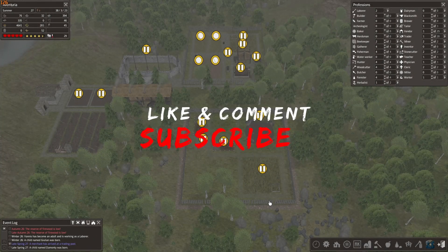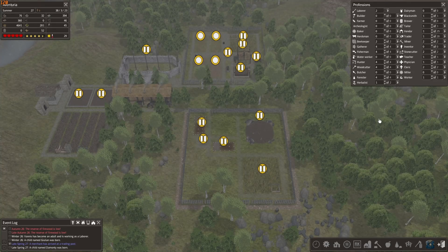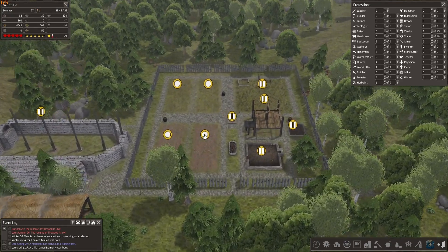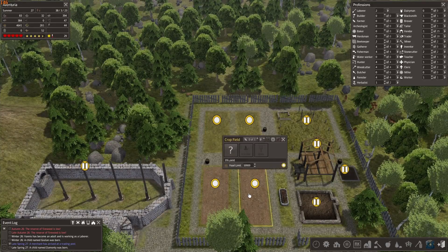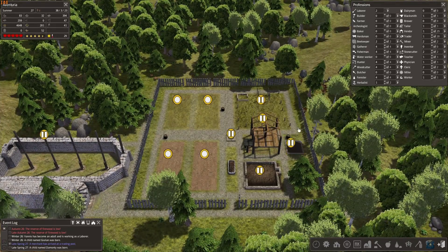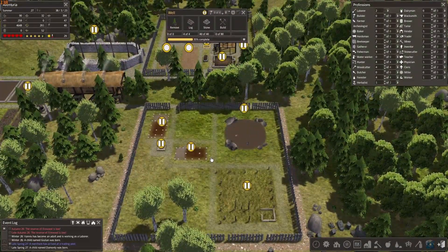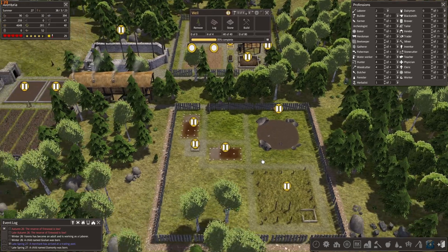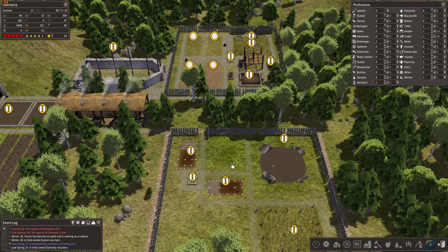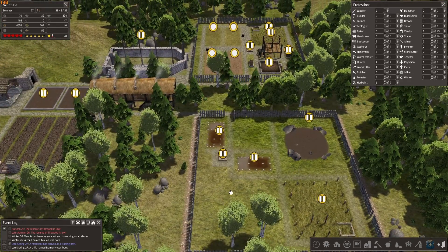Hello everybody and welcome back to my little Banished civilization. As you can see, I've made some progress with my expansion. I made two little things here — I have orchards, crops, a pasture for some animals, two houses, a little barn, flowers, and a well. Over here I did this one more like Japanese style, I think, so I have two Japanese houses and a well over here, and I made a medieval pond where they can grow fish.